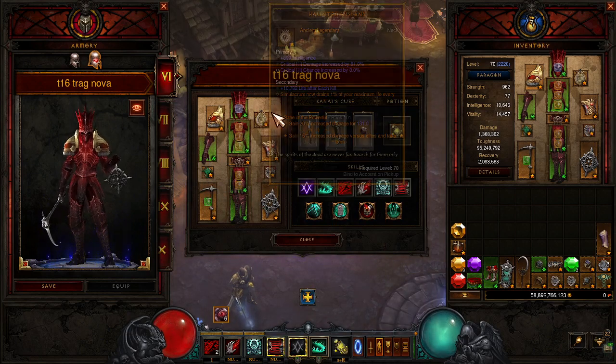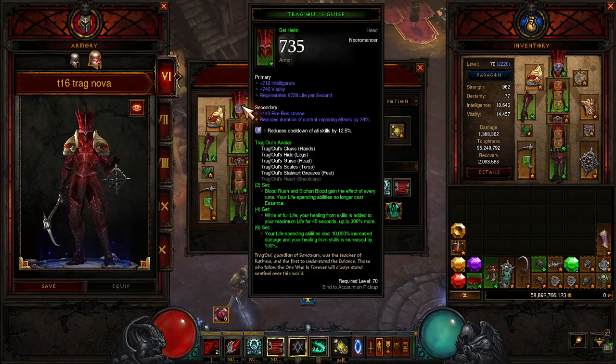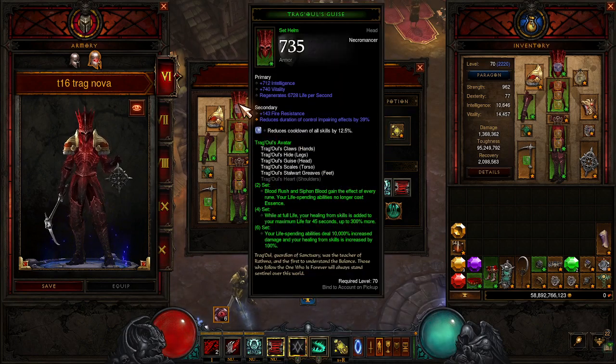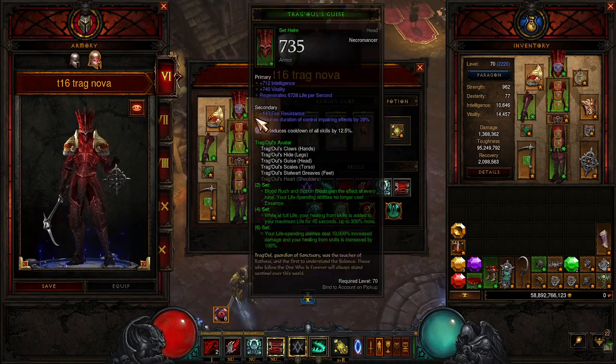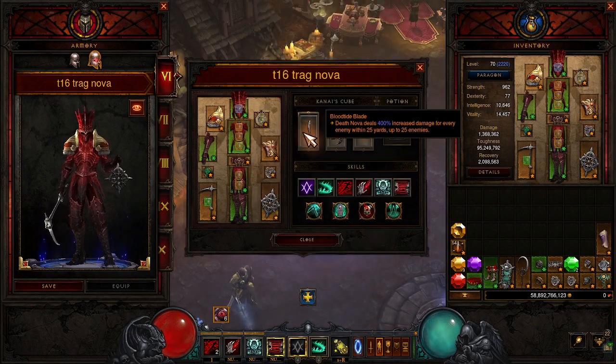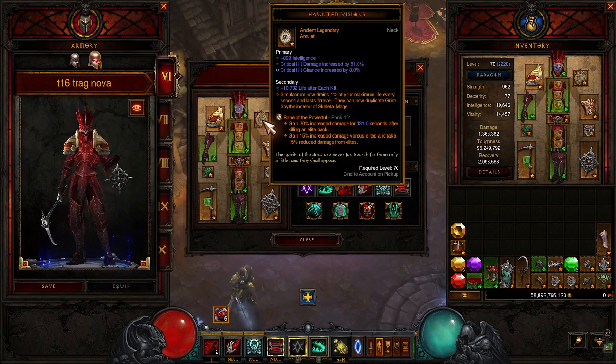Briggs Wrath is really only used for speed sets, but it's really neat. Two set: Blood Rush and Siphon Blood gain the effect of every rune. Your life-spending abilities no longer cost Essence. While at full life, your healing from skills is added to your maximum life for 45 seconds, up to 300% more — we get super tanky super quick. Your life-spending abilities deal 10,000% increased damage, and your healing from skills is increased by 100%. This is a super easy, don't-even-pay-attention-to-the-screen farming build.